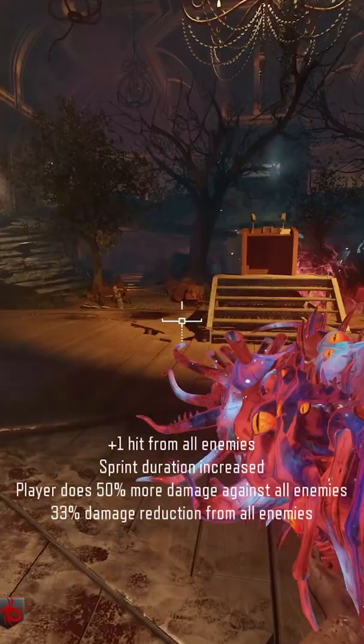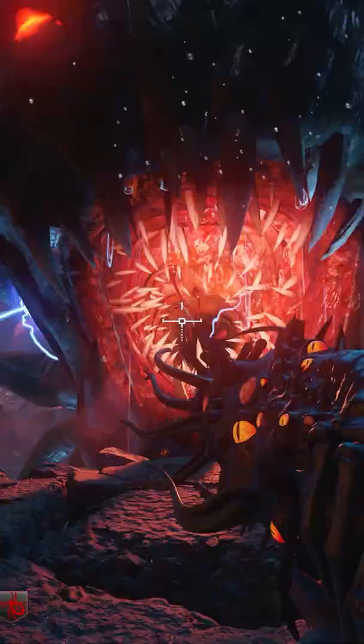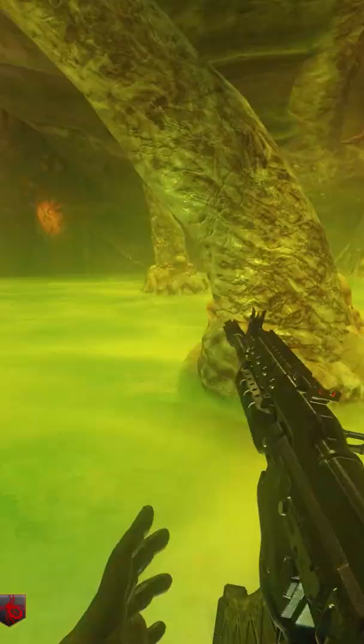Here's how to get the Apothecan Mask from Revelations. The Apothecan Mask allows you to be hit 9 times without dying, boosts damage to all enemies by 50%, and increases your sprint duration.